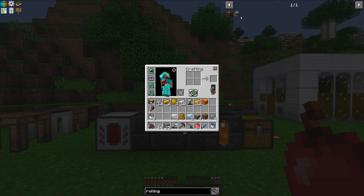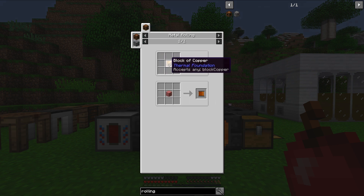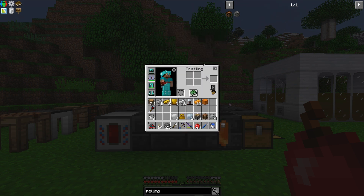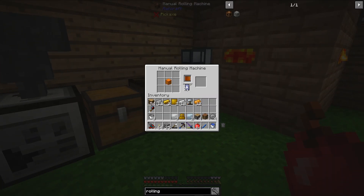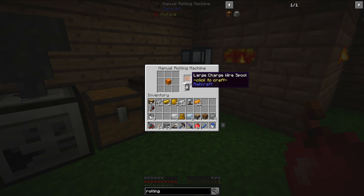I just realized something — I messed up when I was trying to do the recipe for the charge coil. This is a metal rolling recipe, not a crafting table recipe. That's why it wasn't working. So if I go over to my manual rolling machine, this should work out just fine. Let's click this so we can actually make it. And now I should have the large charge wire spool that I need.